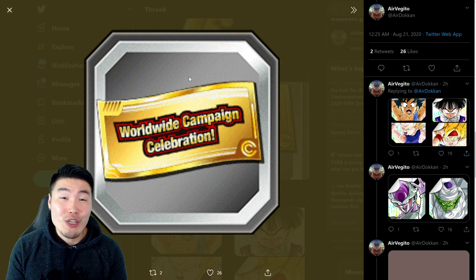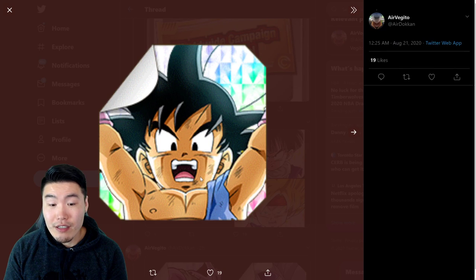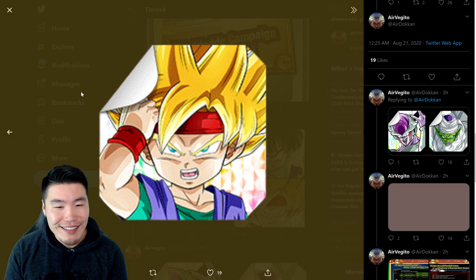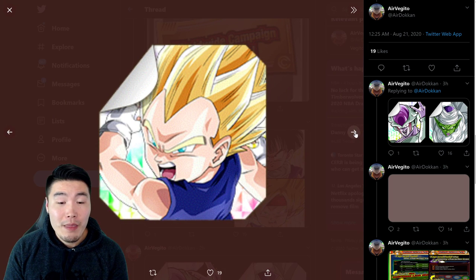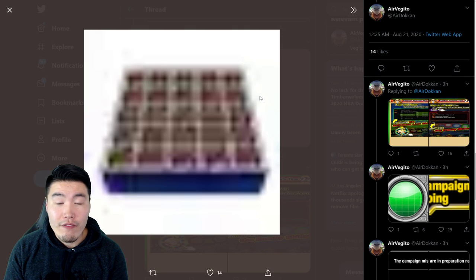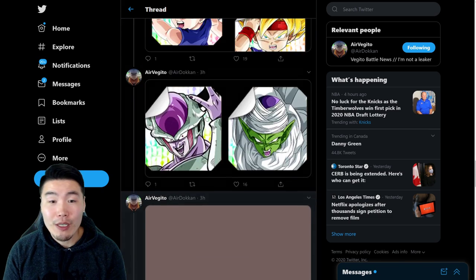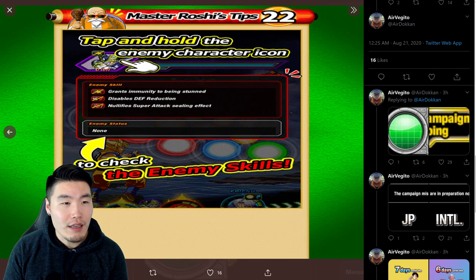There's the worldwide campaign celebration ticket. We also have some stickers — GT Goku, Kid Gohan, Vegeta Jr., Goku Jr., second form Frieza, and AGL Piccolo. There's also a very blurry image of the new Gourmet Chocolate item that you can farm from the new story events, which can be used to exchange for stuff in the Baba Shop, including the free-to-play Goku, Goten, and Ultimate Gohan.